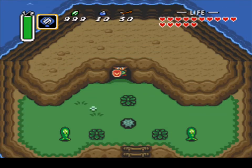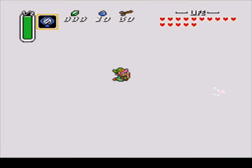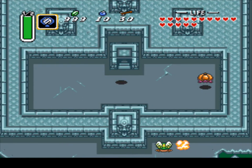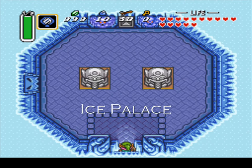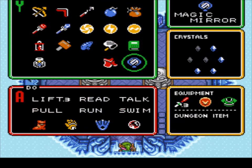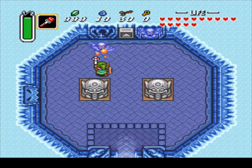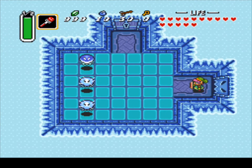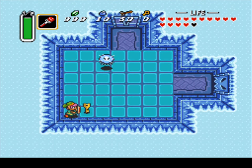Welcome to level 5: the Ice Palace. Now, the Ice Palace is not that hard — it's just lots of ice! We love a little ice, right? And winter's coming soon, so speaking of it, why not face it now? So we're gonna go here and I get shocked. Stupid jellyfish. I almost got shocked again. Be careful of your magic, because there's lots of ice guys and stuff that will probably cause you to use a lot of magic.